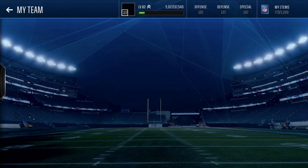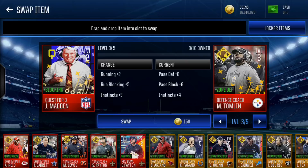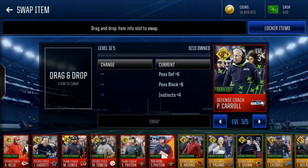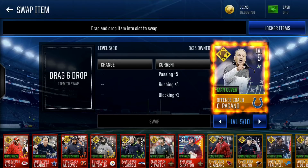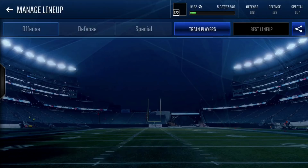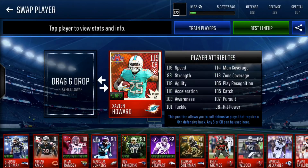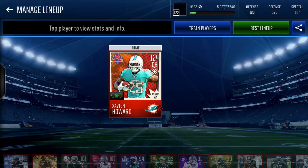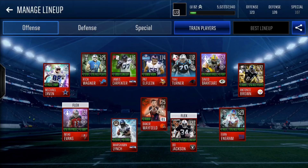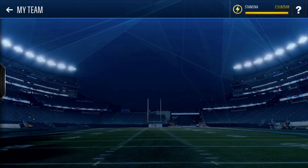First off, we need to hop over and put in our offensive coaches. We're going to use John Madden today as well as Chuck Pagano, and we will go edit lineup here, throw in Xavier Howard on defense to give the speed boost to the offense while I play, and now we will hop back over and hop into the drives.